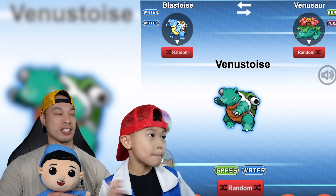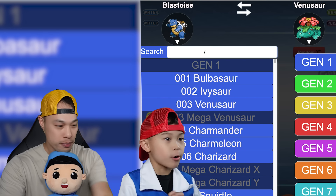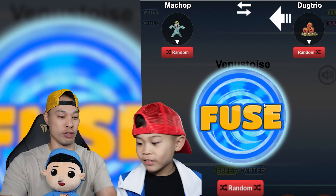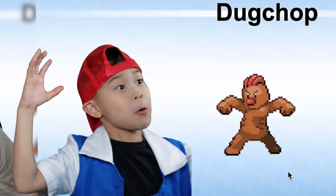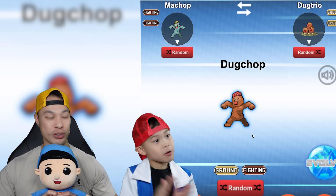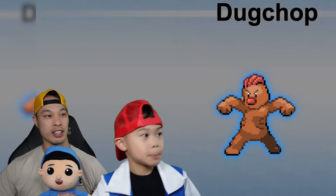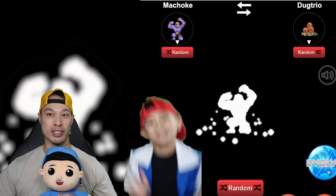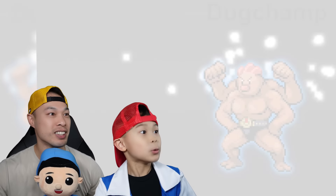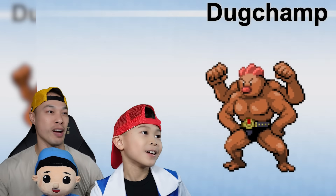Okay, so what do you want to do next? Machamp and Doduo! You're gonna fuse it? Yeah! What is this gonna look like? A Machamp with a Doduo! Ooh, Duck Chomp — it's pretty cool looking! Let's evolve it. Machoke with a Doduo gives us a Duck Chomp! We're gonna evolve it one more time. Oh, this is gonna look cool, I think. Ooh, Duck Chomp! He looks pretty cool!